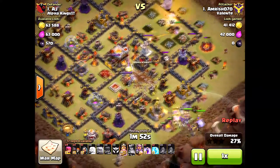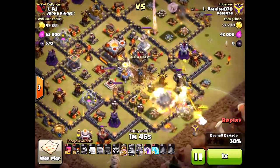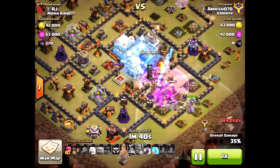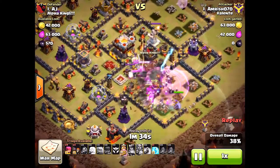Here comes the golem. Look at his wall breakers — he can't break through, just bad placement. He did funnel nicely though, right into the center. But the problem is he used the Grand Warden way too soon — the inferno towers were not even on it. Just a bad attacker.